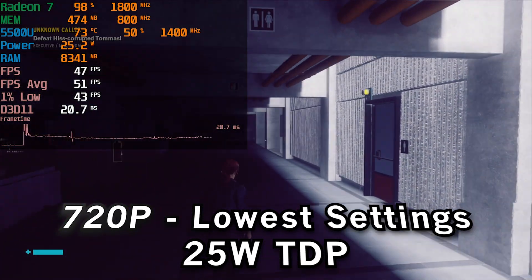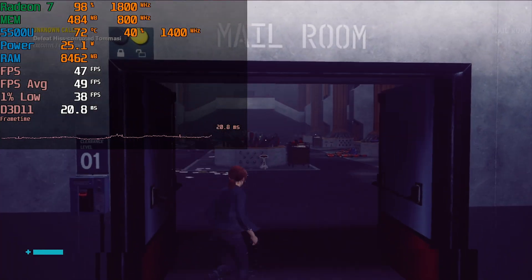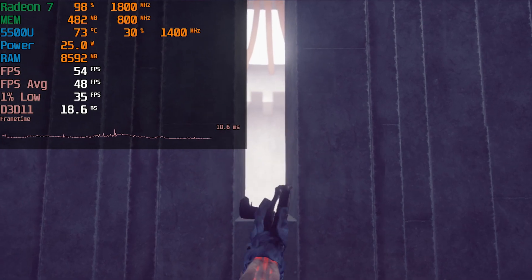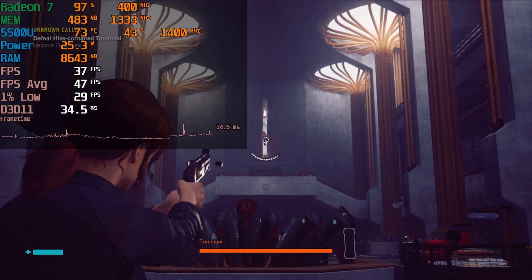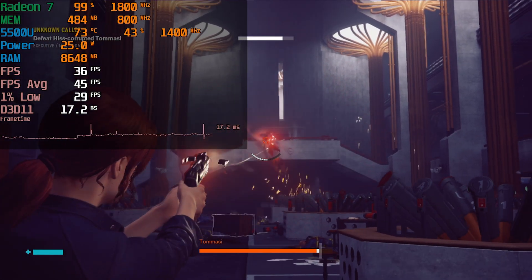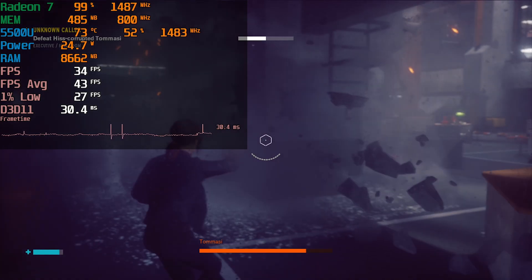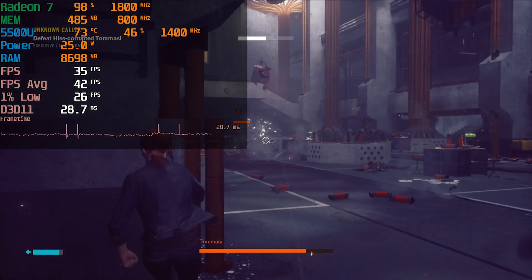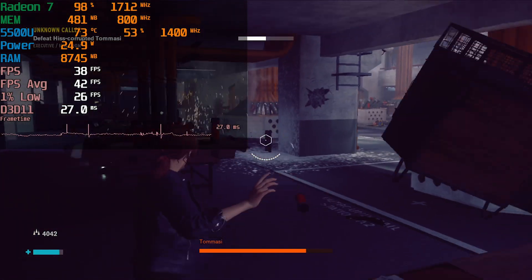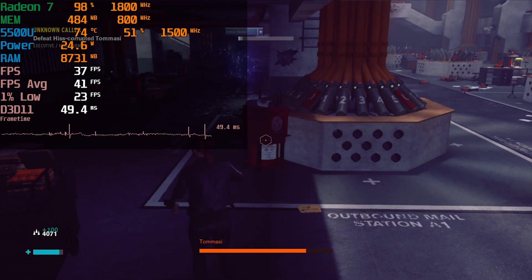Where the 15-watt TDP starts to fall apart and the 25-watt TDP starts to shine is in combat areas. For story-based stuff, cutscenes and exploration, 15 watts is perfectly fine, but when you enter combat the performance can start to drag down. The 25-watt TDP is able to keep up a bit more. The 1% lows in combat areas are worse, but 25 watts can at least keep a more consistent experience where 15 watts actually ends up dragging significantly.